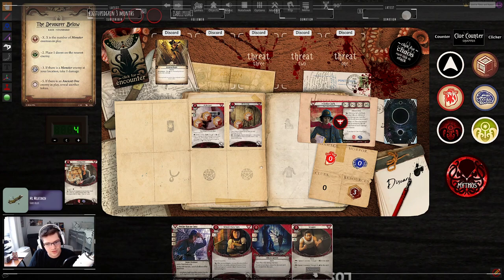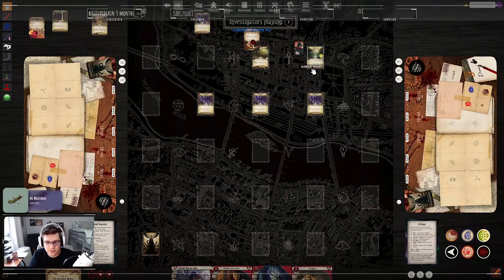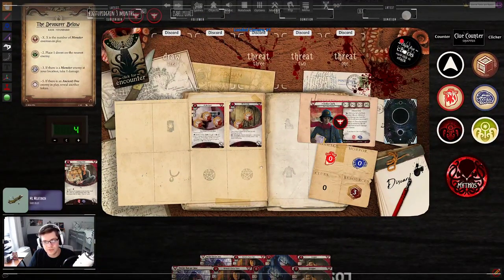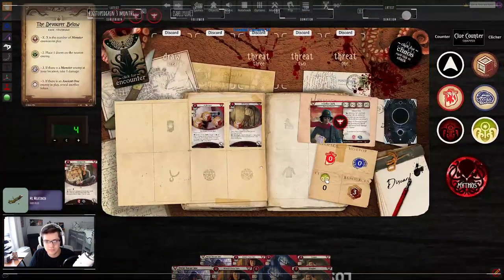We'll just take this on the chin — four versus three, and that's currently a minus one, so that's a pass. First action, use Key Ring — three versus zero, that's a pass. Grab that clue.